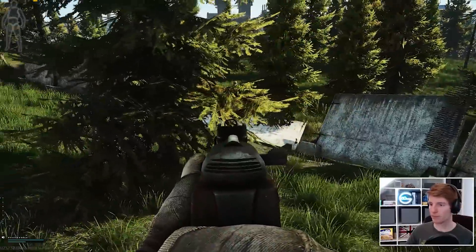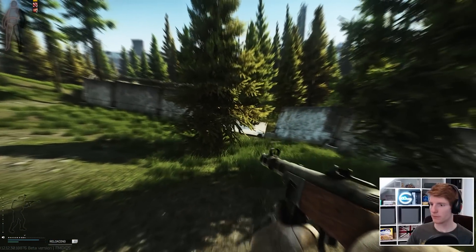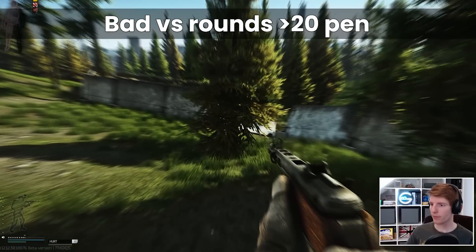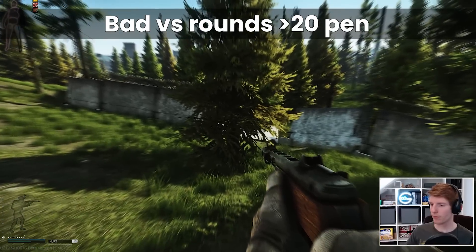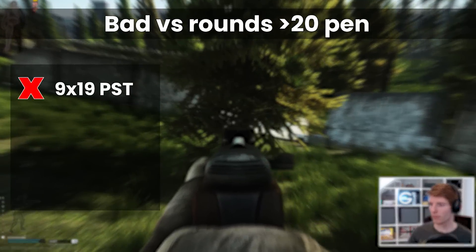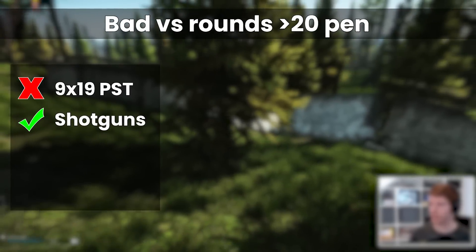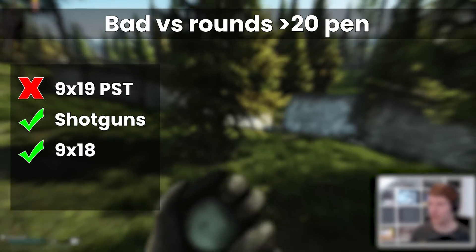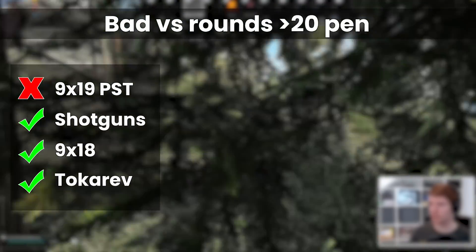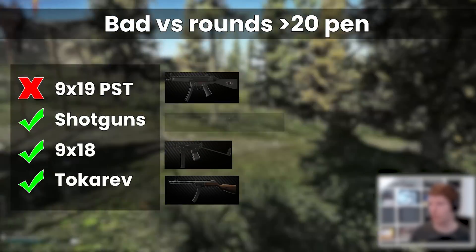It is worth mentioning what class 2 actually does for you — it's practically the lowest armor you can get in the game outside of some helmets and glasses with class 1. Any rounds with a penetration value of 20 or higher will basically laser straight through it. Class 2 fails even against basic 9x19 PST and is only effective versus shotgun buckshot, various slug types, 9x18 except for a few top-end rounds, and the early Tokarev rounds. So be afraid of MP5s and PP19s, but you can feel a little more confident against the Kedrs, the PPSH, and shotguns.